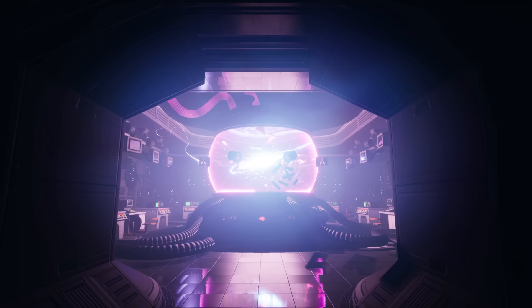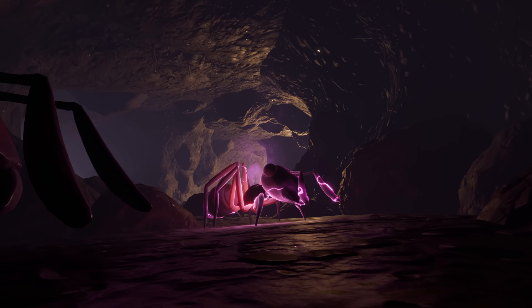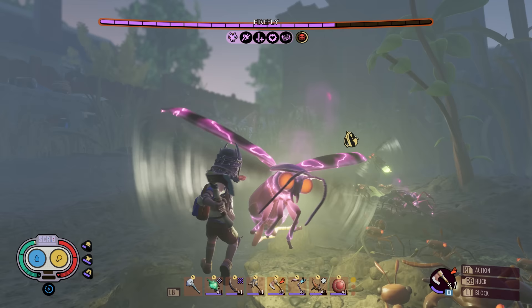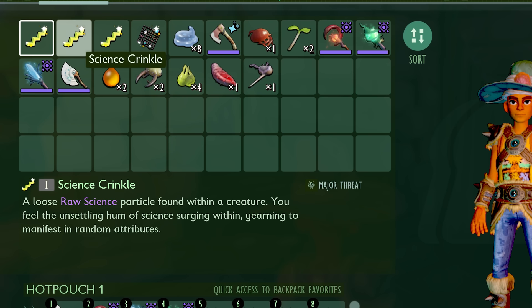Then you can leap into alternate dimensions through Wendell's latest invention, the Remixer. In these remixed dimensions, creatures have a random chance to be infused with the power of raw science, making them faster and stronger and giving them unique properties that make them extra challenging. But the juice is worth the squeeze, as these creatures can drop special trinkets made of raw science particles. These trinkets are game-changers, as they also have unique randomized properties attached to them.